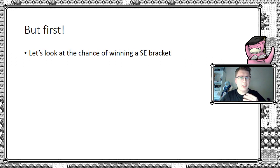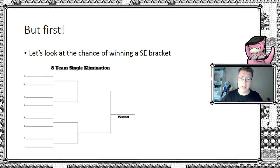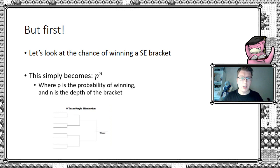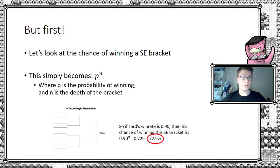Let's start simple and create a benchmark by looking at a single elimination eight-person bracket. The probability of winning such a bracket in Tord's case boils down to p to the power of n, where p is the probability of winning a match and n is the depth of the bracket — in other words, the exponent to which you raise two to get the number of players. For eight players, n equals three, because two to the power three is eight. Plugging in 0.90, Tord's overall winning chance is 72.9%.